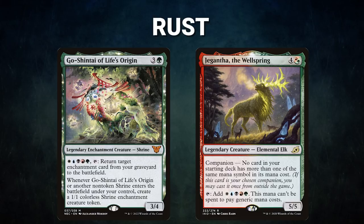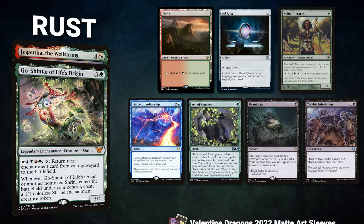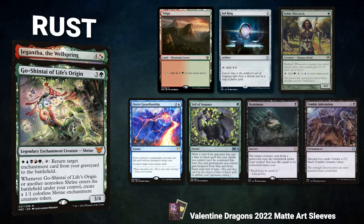That was a pretty fast one, so let's do another one. First, we have Rust, who decides to try out his Go-Shintai of Life's Origin deck with Giganta as a companion. This is a combo deck looking to mill itself out and then reanimate enchantments with its commander. Rust's opening hand contains a Taiga, Sol Ring, Noble Hierarch, Fierce Guardianship, Veil of Summer, Reanimate, and a Zombie Infestation.